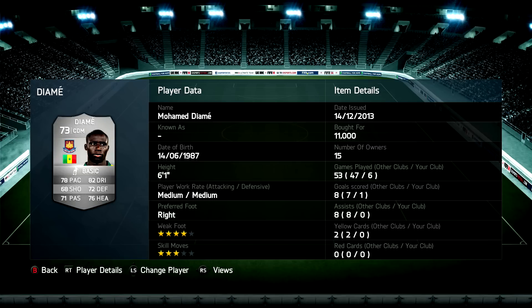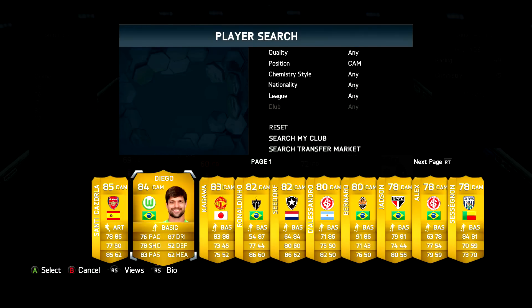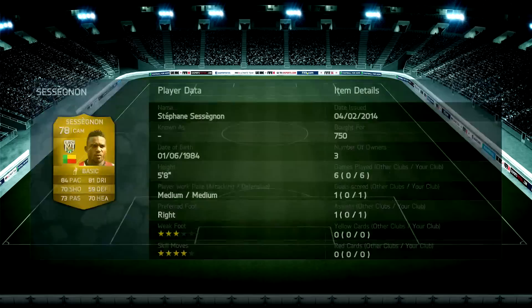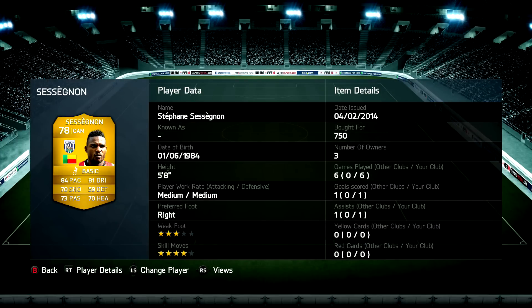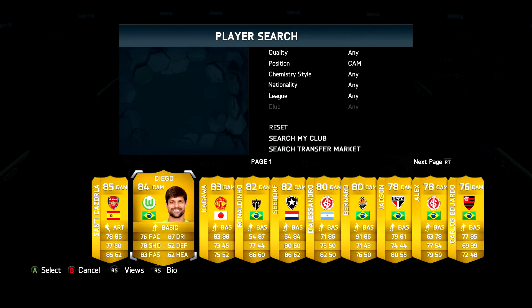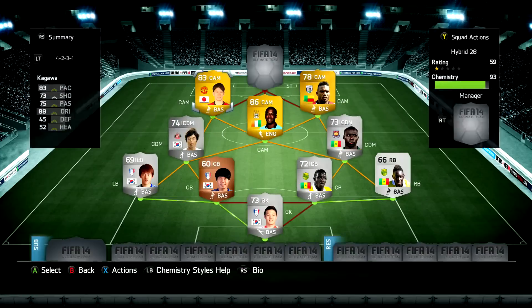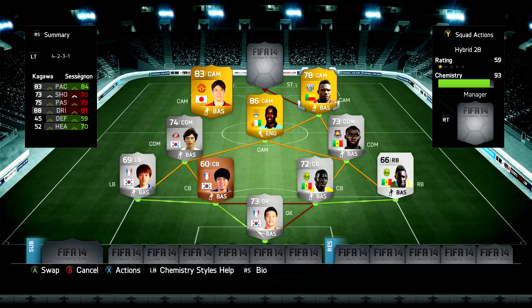Moving into the right CAM position we have Sesen Yong for 750 coins. He's a very good player with 4-star skill, 84 pace and 81 dribbling. The last CAM in this team is Kagawa from Man United for 1,200 coins. He has 83 pace, 88 dribbling and 73 shooting. Kagawa is possibly the best CAM in this team because he's so agile and seems to get into great positions all the time.